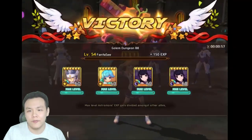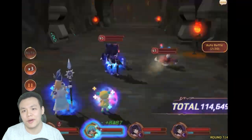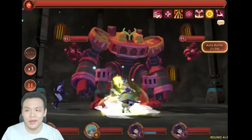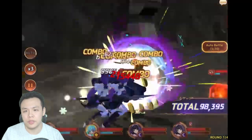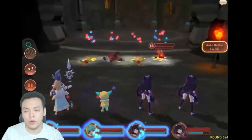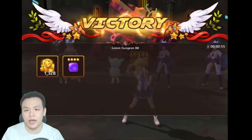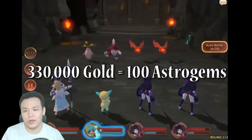The gold farming part is basically converting your energy into astrogems, and then the gem farming part is converting your gold into astrogems through sliming. In the background I actually had a full run — a whole entire run of me doing Golems B8 33 times — and then doing one whole rotation of basically farming 100 astrogems, converting 330,000 gold into 100 astrogems.